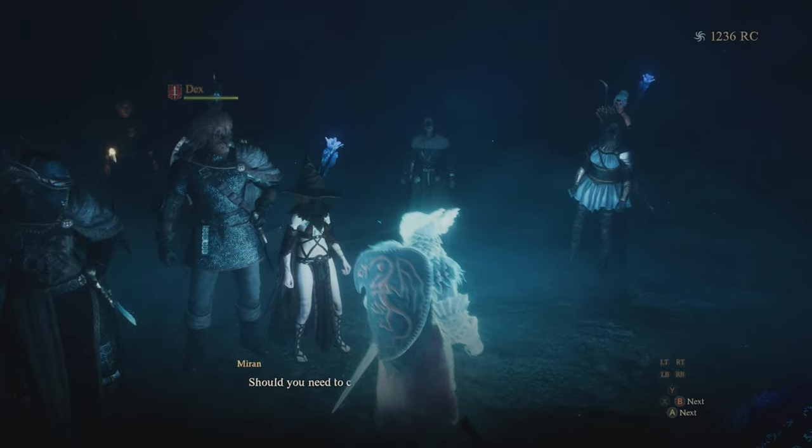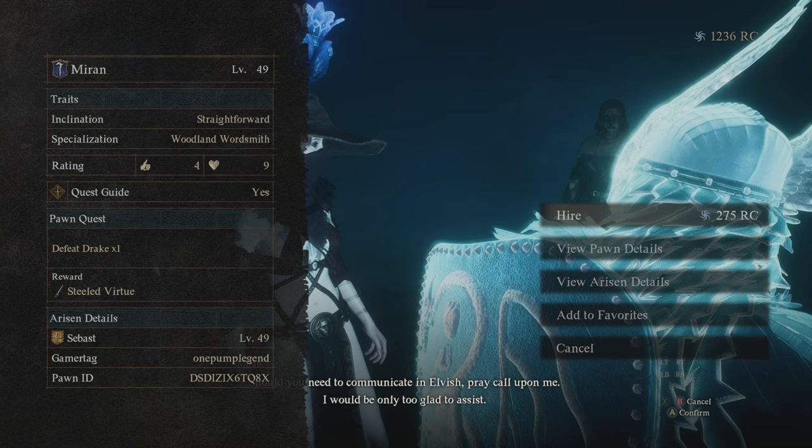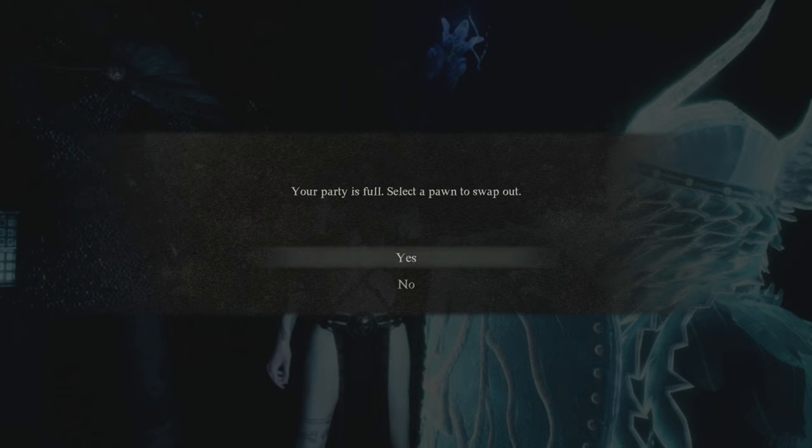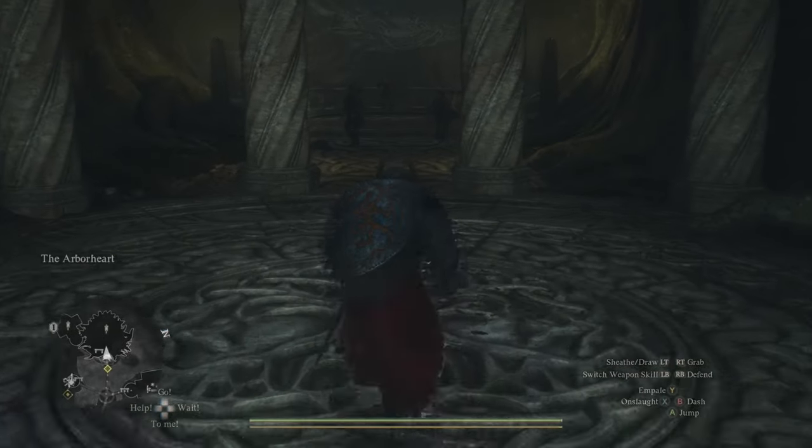The specialized skill is going to be called Woodland Wordsmith — that's what they're going to need to have. So when you're looking for a pawn, just make sure that that is their specialized skill and they'll be able to translate for you. Also, make your way over to Ko's Inn, which is the inn here at the Sacred Arbor. You can gift her flowers and then sleep in her inn, and then the next day gift her flowers again, essentially just raising your affinity with her. After you raise her affinity high enough and sleeping in the inn in between gifting her the flowers, she will eventually end up giving you the Woodland Wordsmith Tome that you can actually just give to your main pawn if you would like to. If not, just head over to the Riftstone and you can pick up a specialized pawn just for this quest, or you can just keep them if you want to.